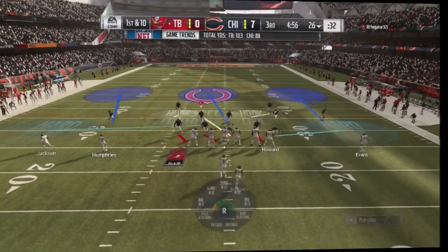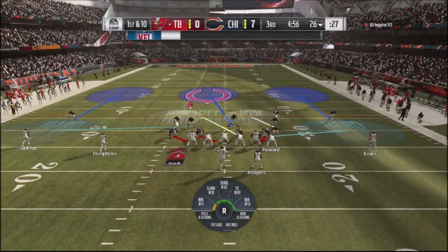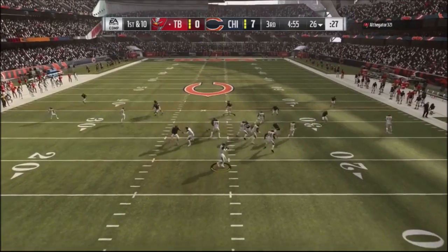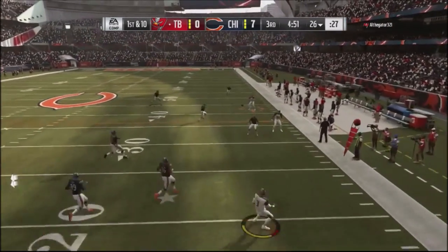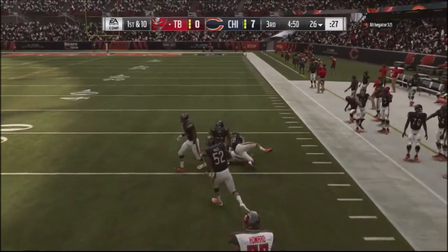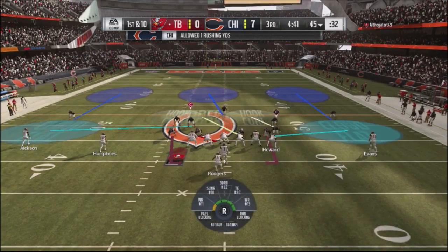Going up seven to nothing, I'm punting the ball back — a very tight defensive battle. I go with hard flats to take away those underneath routes. He actually takes off with the quarterback and goes ahead and hits his guy on a comeback route, finding the hole.